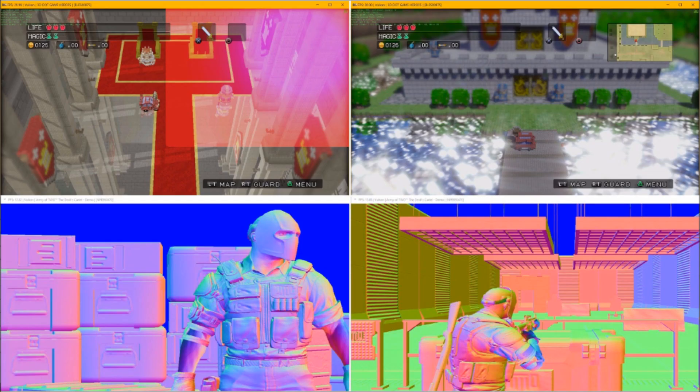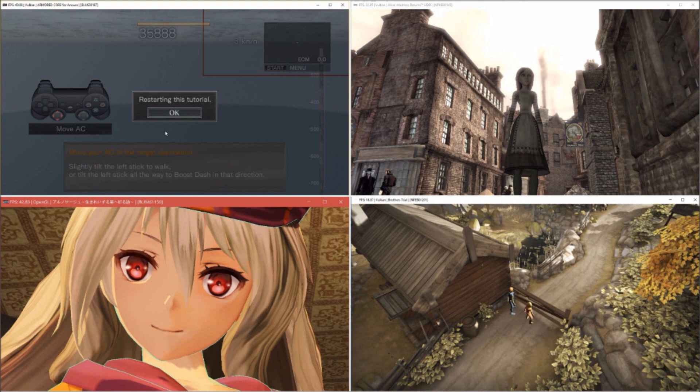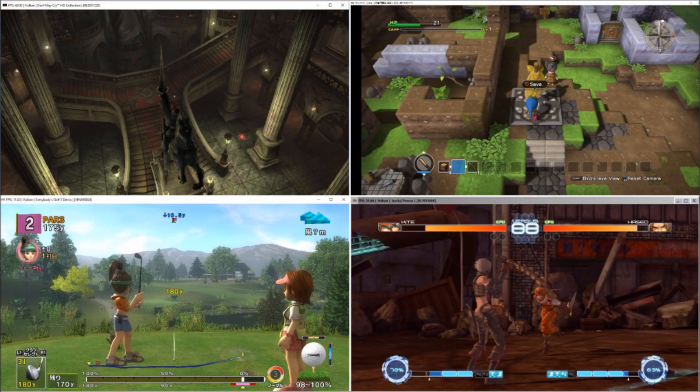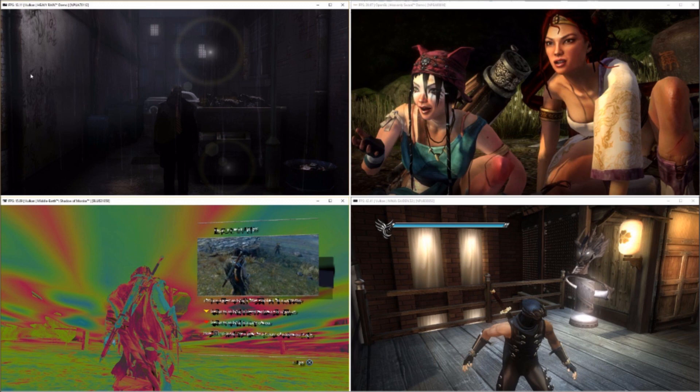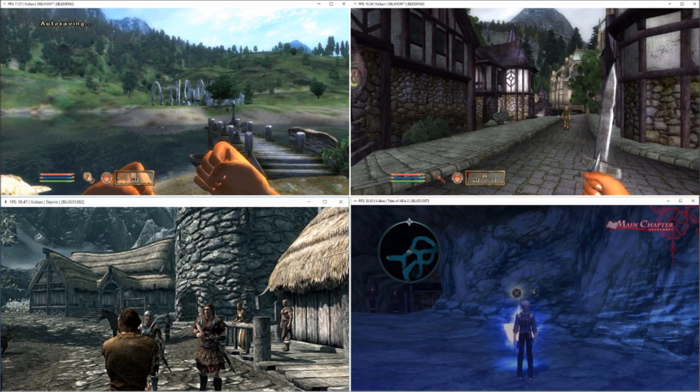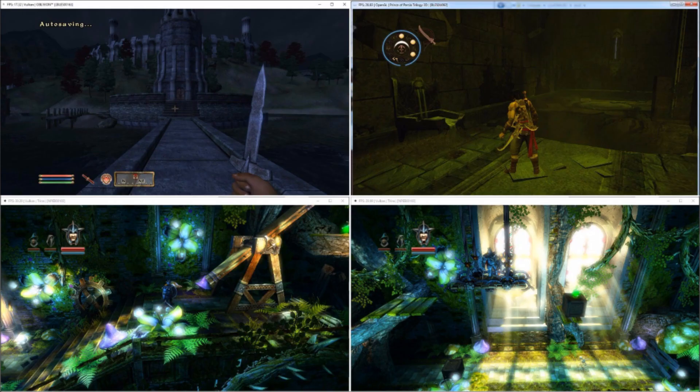They also uploaded a ton of screenshots for a bunch of random games that were improved: Army of Two kind of looks like sherbet right now, Brothers: A Tale of Two Sons looks good, New Vegas, Modern Warfare 3, Dragon's Crown, Dragon Quest Builders, Devil May Cry, Shadow of Mordor looks like thermal vision, the PS3 exclusive Heavenly Sword looks good, and there's also Revengeance, Oddworld, Ninja Gaiden, Oblivion, Skyrim, Prince of Persia, and Trine — just an absolute massive number of games that were changed.